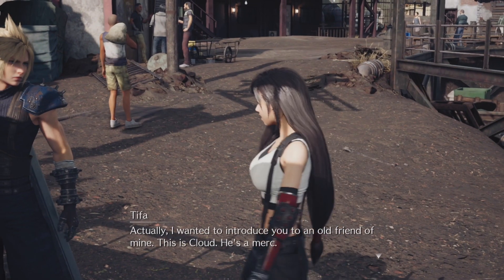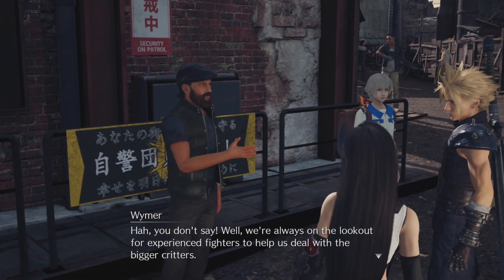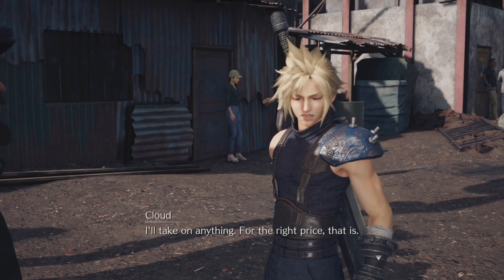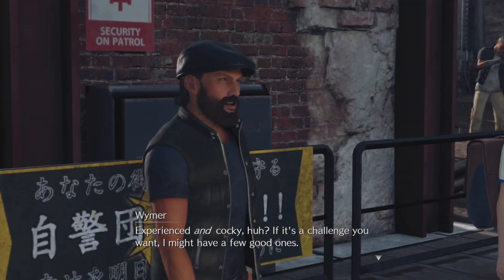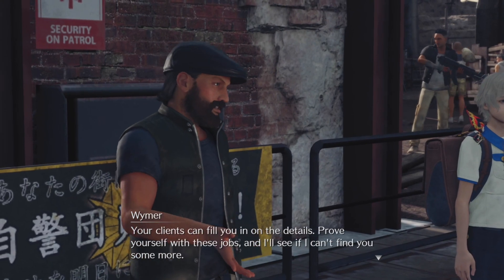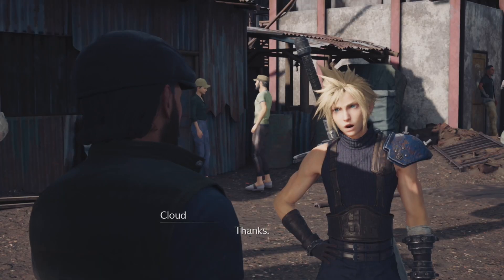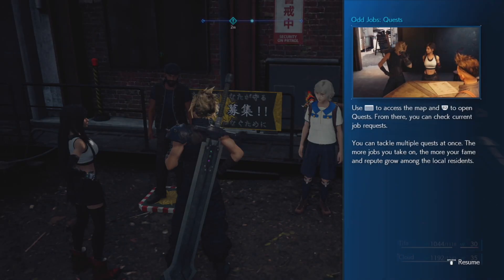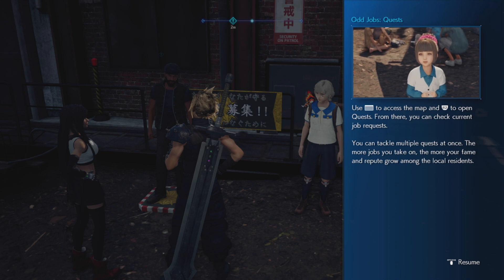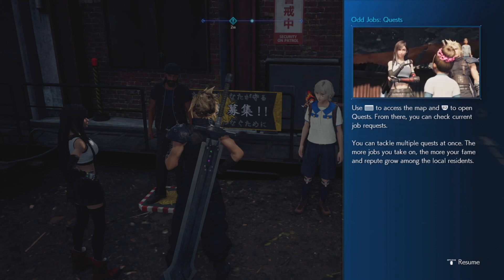Tifa introduces Cloud as a merc. Weimar says they're always on the lookout for experienced fighters to help deal with the bigger critters. Cloud responds he'll take on anything for the right price. Weimar calls him experienced and cocky, says he might have a few good challenges - clients can fill you in on details. Prove yourself and he'll find more work. We're introduced to the Oddjobs quest system - use touchpad for map, R2 for quests. The more jobs you take on, the more your fame and repute grow.